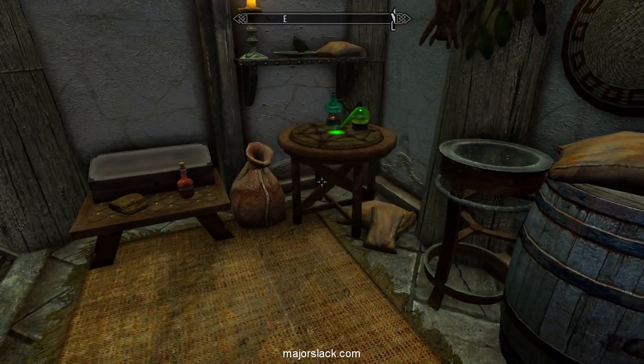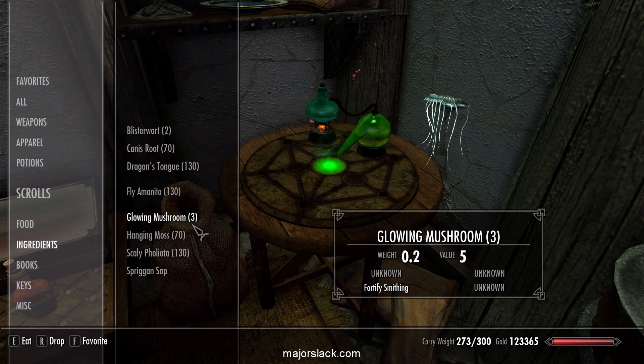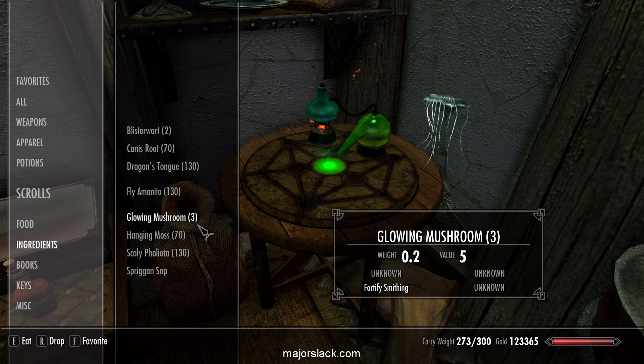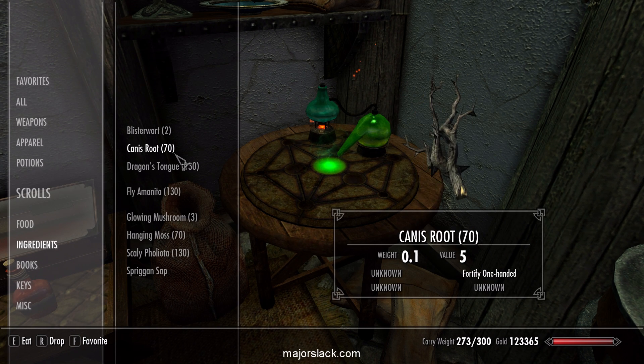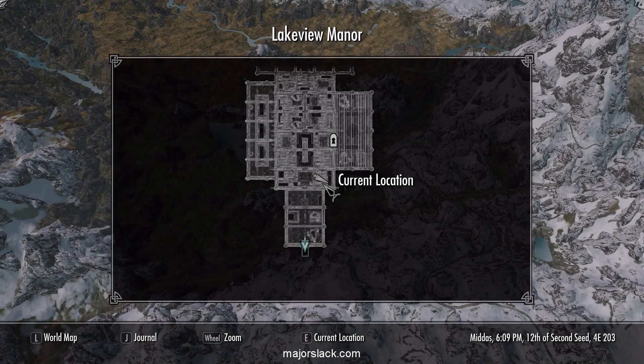Let's make some potions. I've got a crafting suit. I kept harvesting my garden and managed to harvest it — the garden and greenhouse — a whopping six times. I've got 130 of each ingredient left over. I went to the trouble to get some ingredients to make some fortified smithing potions. I have canis root planted in the garden outside and I've been collecting canis root every time I harvest the garden. Now I have 70 canis root.